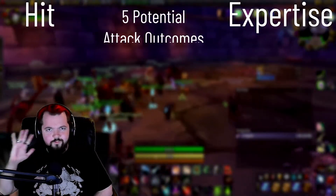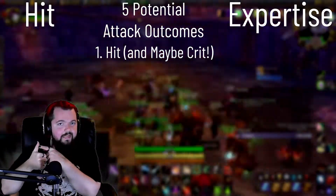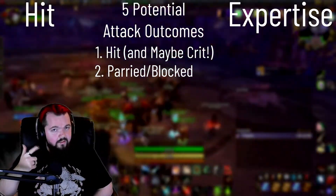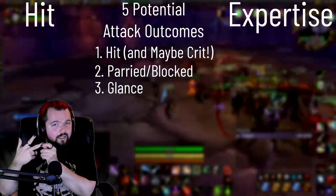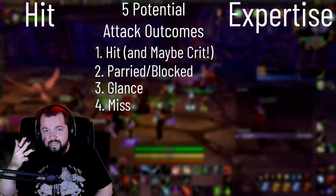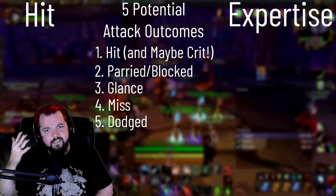The last two stats I want to talk about are hit rating and expertise. In order to fully understand these two stats, we need to understand how attacks work in Burning Crusade and World of Warcraft in general. When you attack, there are five things that could potentially happen: number one, it hits and that hit could potentially be a crit; number two, it gets parried; number three, it hits but it turns into a glancing blow; number four, you miss; and number five, it gets dodged. We're going to focus on four and five — that's where hit rating and expertise come in.